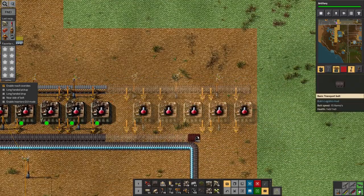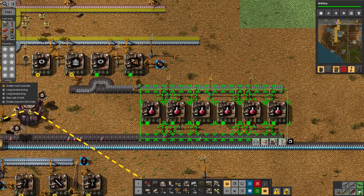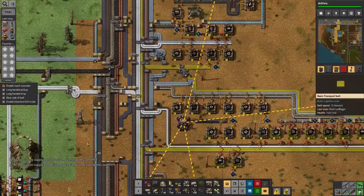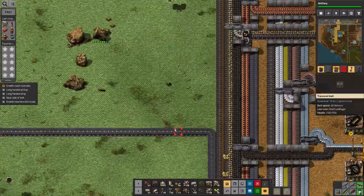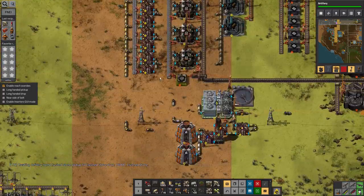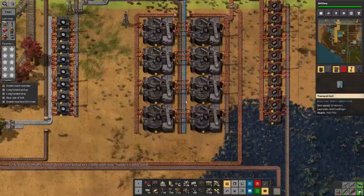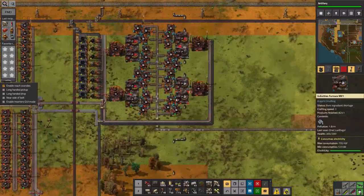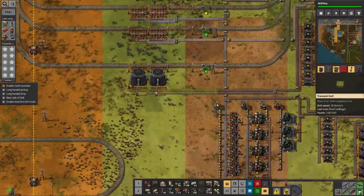The gray science production is really struggling to keep up, and the red science production is struggling too — I obviously need to double that. The gray science is really struggling because I don't have enough bricks coming in — I've run out of bricks completely. I hope I've got enough to finish this research. All my stone is going down here to be turned into catalyst, so I need another station that sums it up and turns it into stone and bricks.